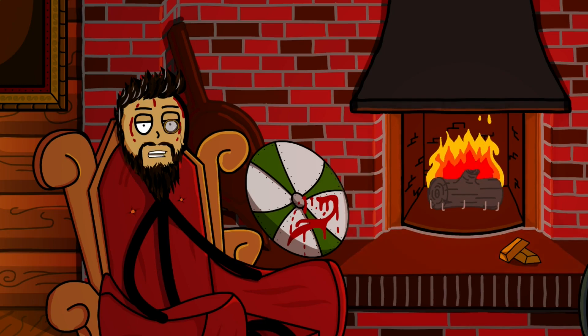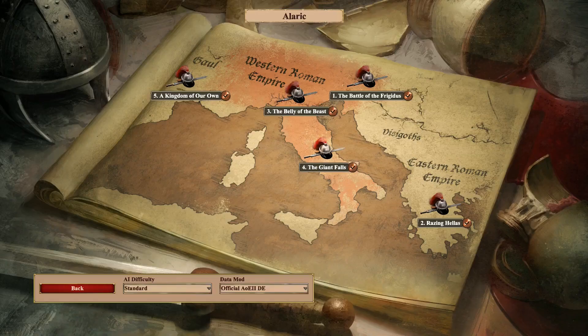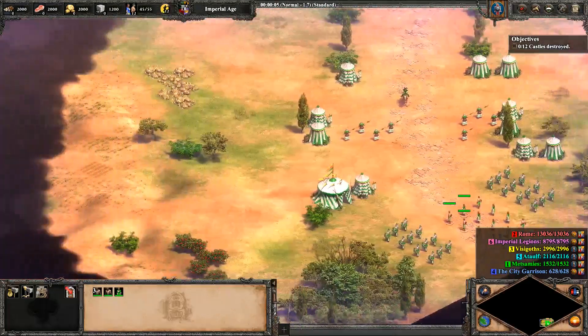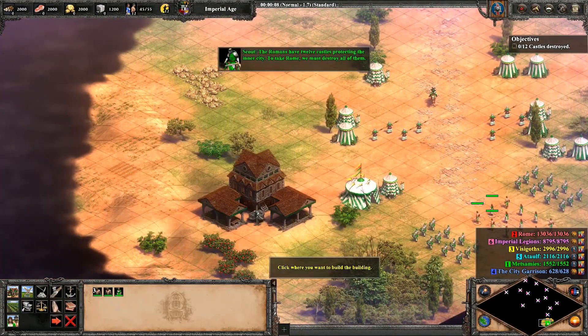For the first one I decided to try and see if on the Giant Falls, the fourth mission of Alaric, when we are tasked to destroy twelve castles in Rome, it's possible to win the game not by building a strong military, but by having the economy of Japan in the 80s, and supplying Ataulf and the Visigoths with resources so they fight for us instead. For this challenge, I am not allowed to train any new military units, and all the fighting required must be with the starting ones. Since our objective is economy, and economy only, everything we do is towards the final goal of economic dominance.